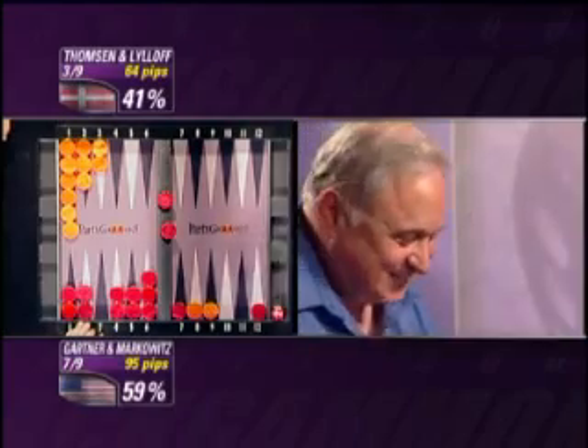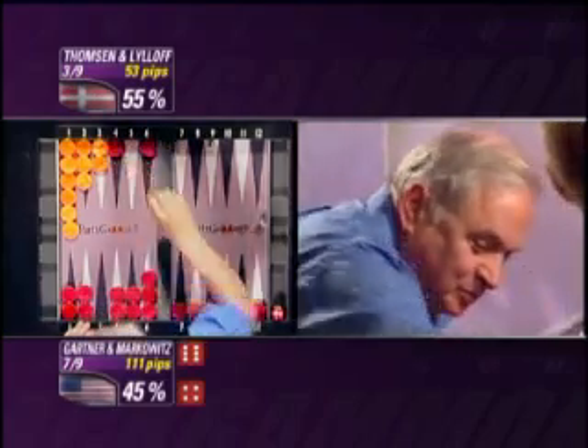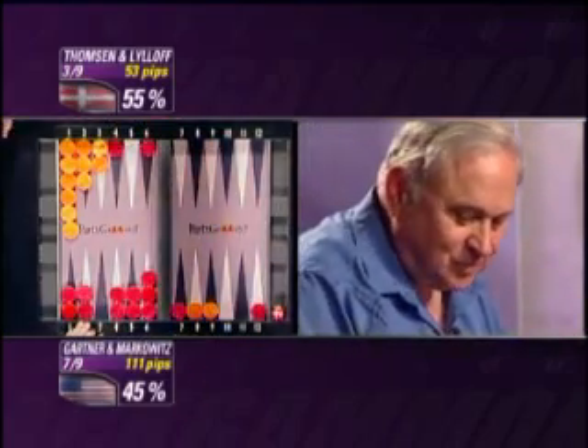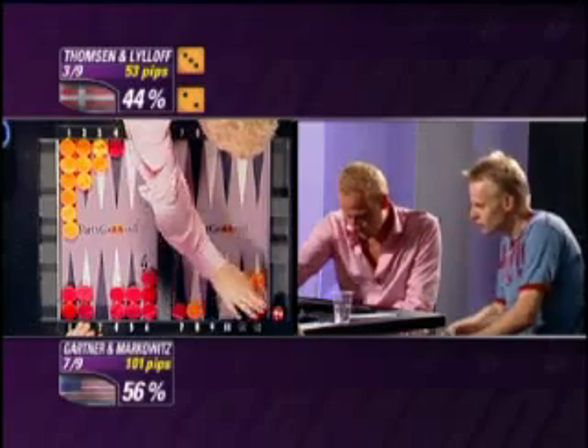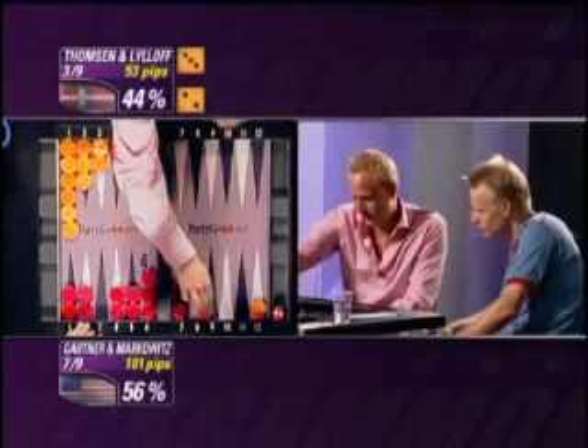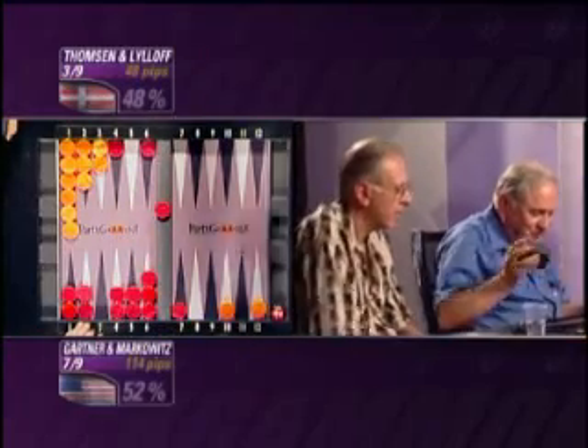What happened to America's... they had their hands on the cup, and it's all gone wrong. He's entered both checkers — both in. Even so, they're an underdog here. 3-2, again they need to enter. It's almost a 50-50.